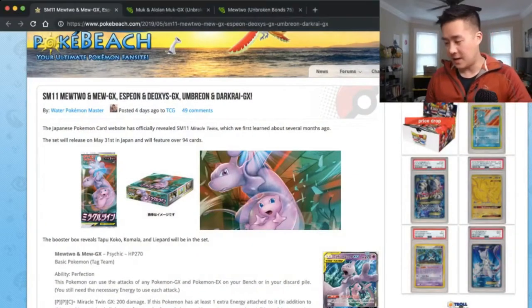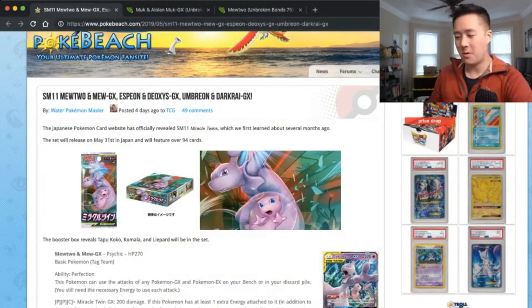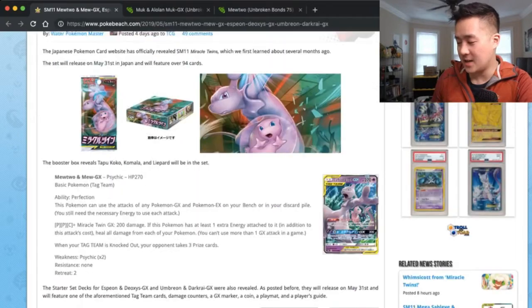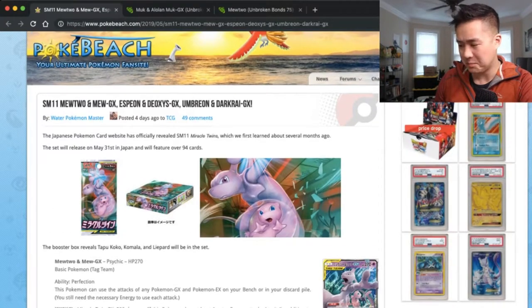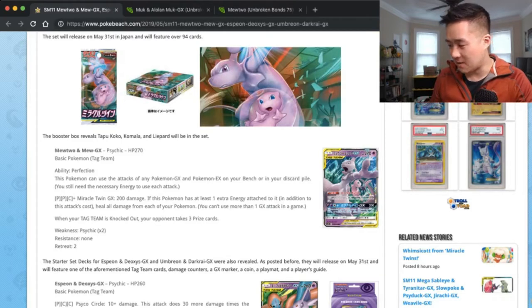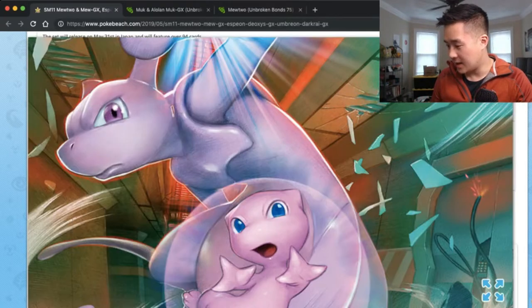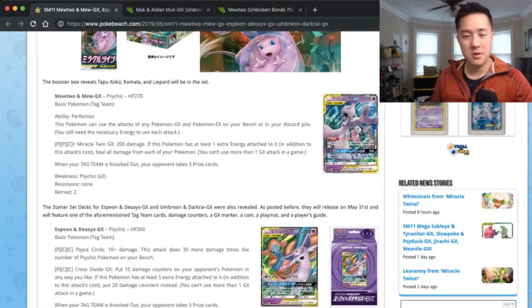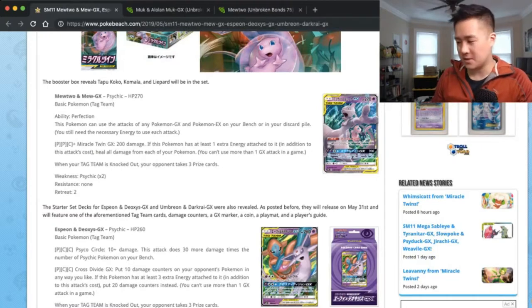We're going to quickly switch to Poke Beach, as always, and thanks to Water Pokemon Master at Poke Beach for bringing us the news. For the next set, Unified Minds, there's a Mewtwo Mew Tag Team GX which sounds awesome and is probably going to be really cool. I love this art — it kind of reminds me of the test tube Mewtwo, with them kind of like escaping.